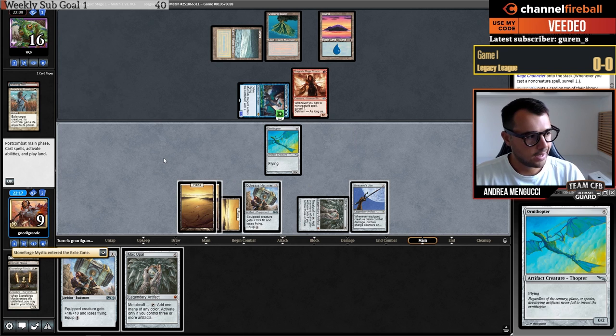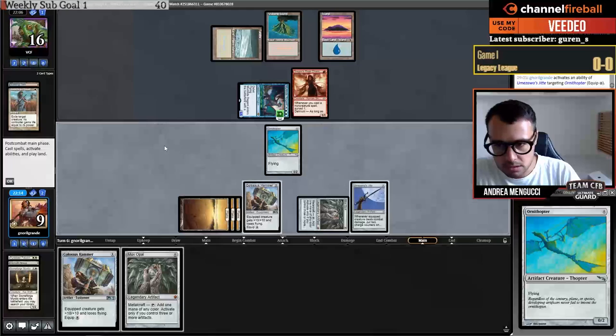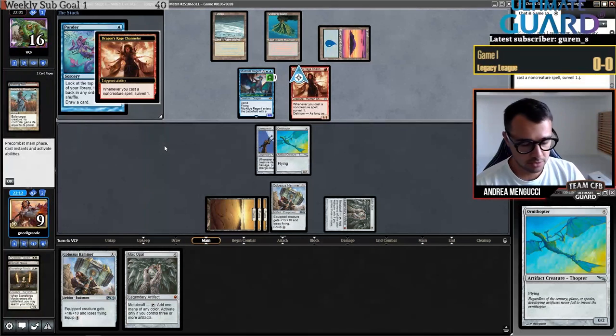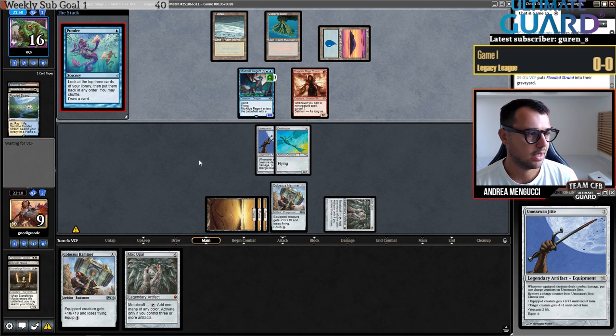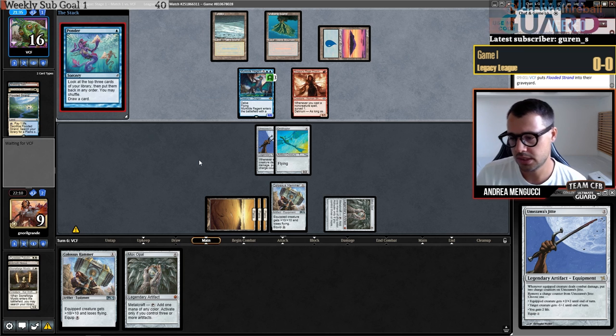I don't want to chump-block with the creature because I want to give myself the window to win the game if I draw Sigarda's Aid. If I chump-block I don't have any outs. You have to think about that when playing Magic — you can't just chump-block and leave yourself with no outs. The Jitte will never get counters since there's no power, but with Sigarda's Aid you can keep the Ornithopter after attacks so the opponent cannot block with a ground creature.